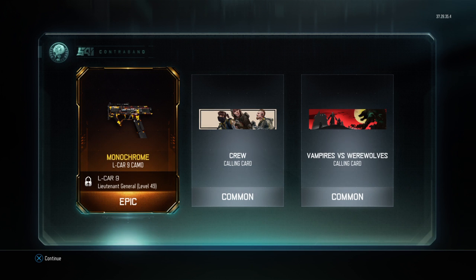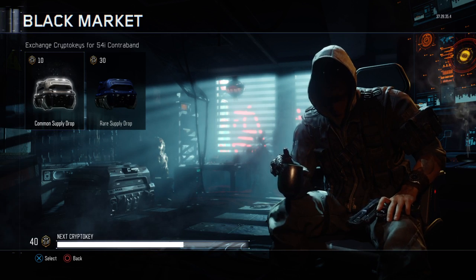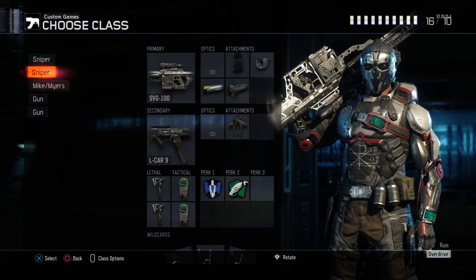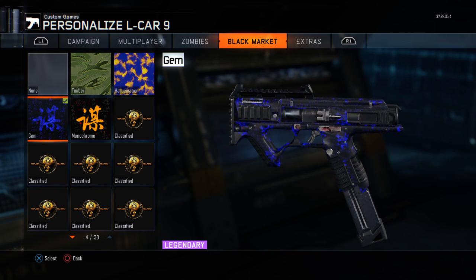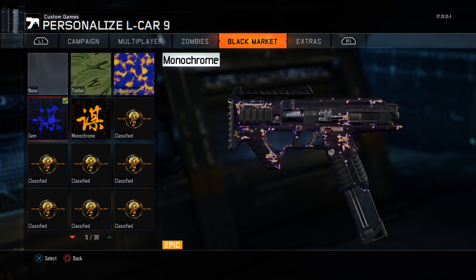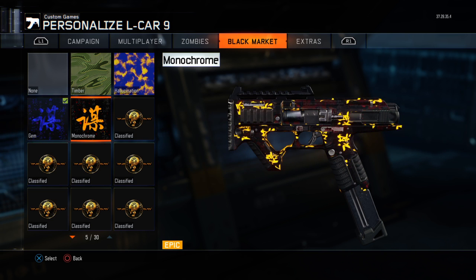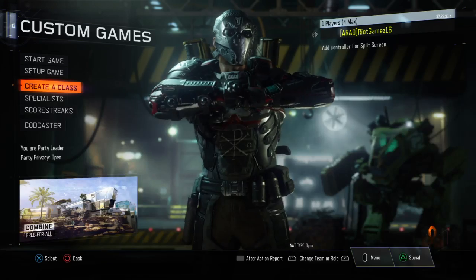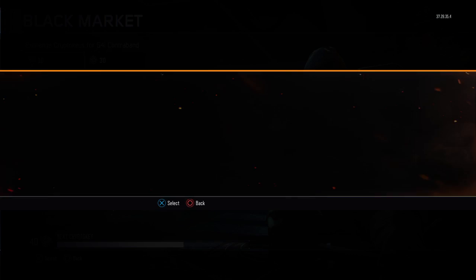Oh yeah, epic! I got the monochrome — that is sick, I haven't unlocked it yet though. Honestly, just for you guys I'm gonna go in because I have a class with this camo in it. I'm so lucky — I got a legendary gem, and now I got this, basically the same thing but different colors. Look at this — epic, legendary — that is so sick. Alright, leave lobby, back to black market.